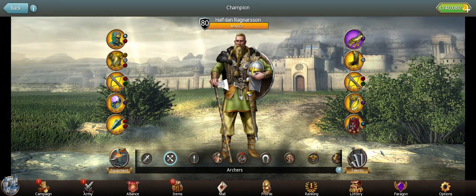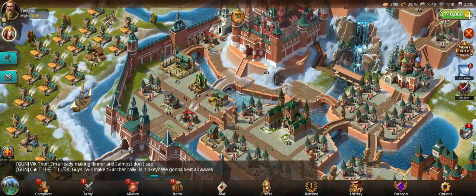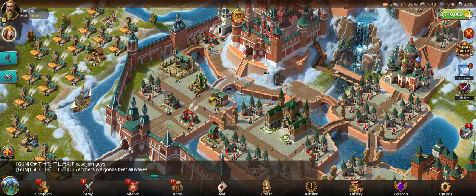For paragon, set it to versus-encounters attack and health first, then overall army attack and health, and finally primary melee health and ranged attack. That's the priority order for your paragon setup.